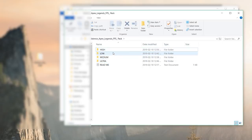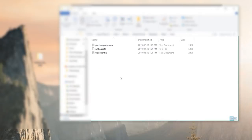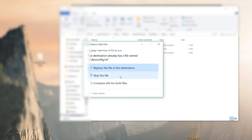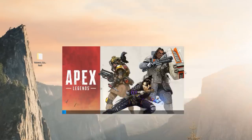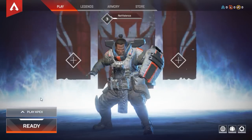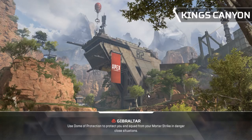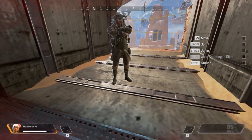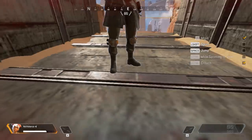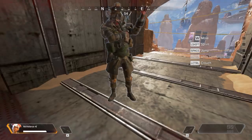First we're going to be testing out the ultra preset. Just copy this file, go back into the folder and paste it, and click 'replace the file in destination.' Once you're finished, launch up the game. This is what the ultra preset looks like — you'll notice the lower textures and no shadows. As you can see, there are no shadows under the character's feet. Here's what the graphics looked like before, and this is what the game looks like now.